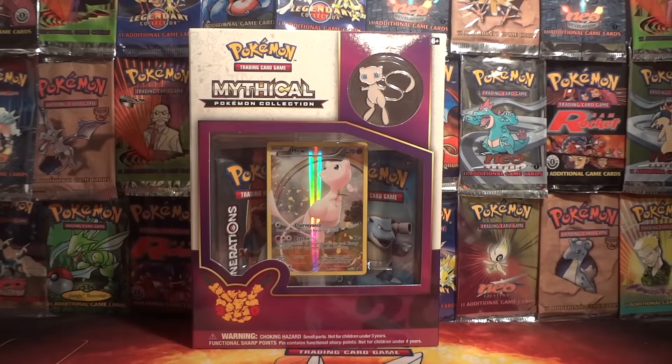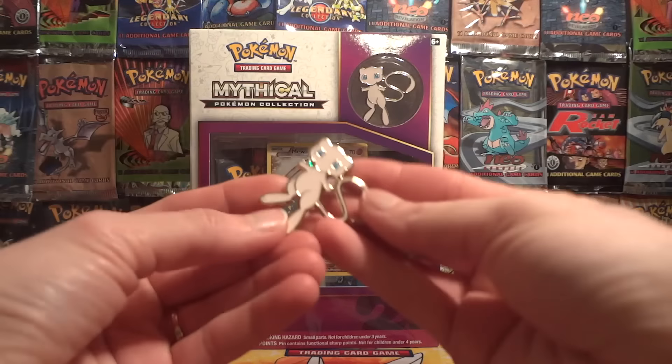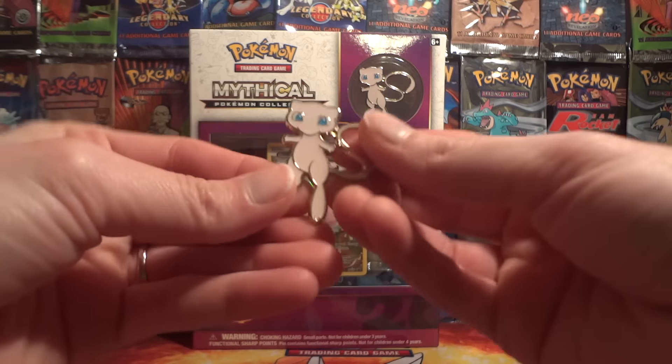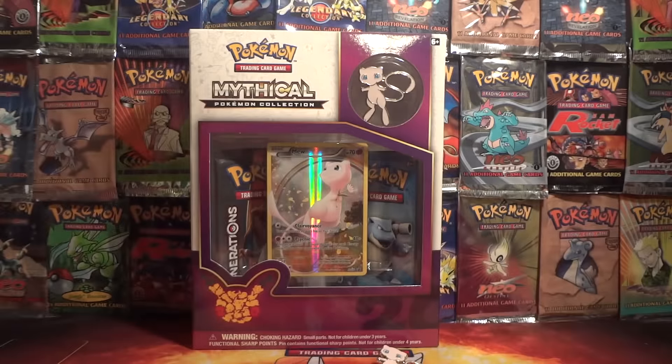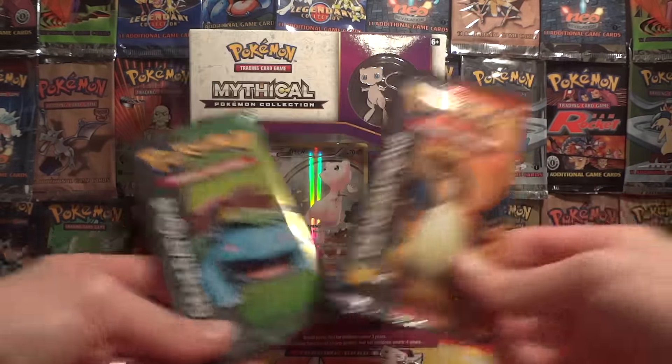I heard these boxes are a little difficult to get into just as far as the seal on the cardboard, although that wasn't nearly as bad as I thought. Let's do a close-up of this beautiful Mew pin. These are nice packs — Generations with Venusaur and a Charizard.